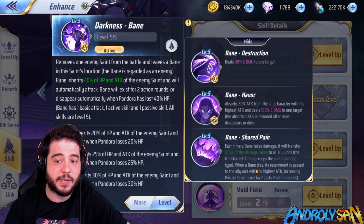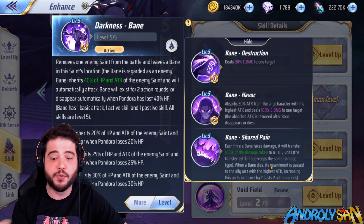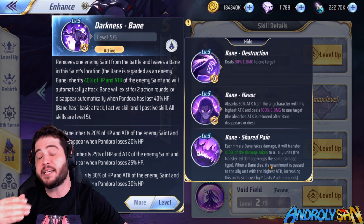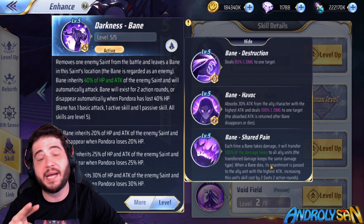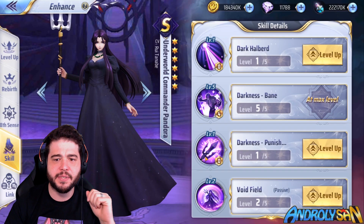The last condition is that when the bane dies, he chooses the unit on the enemy team with the highest attack and increases that unit's energy consumption by two, lasting for two rounds. And that's really the only complicated part of the mechanic.